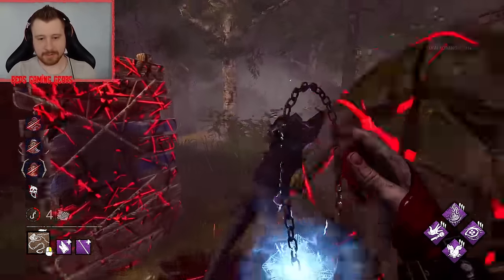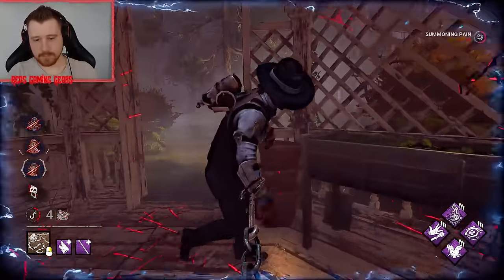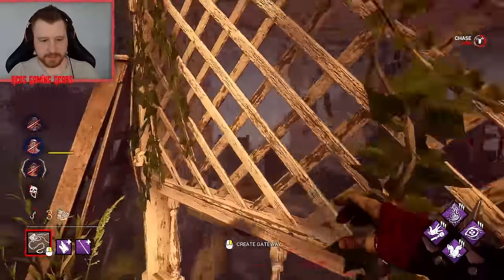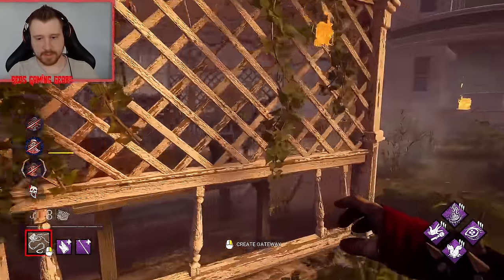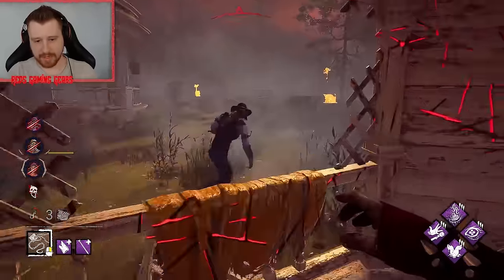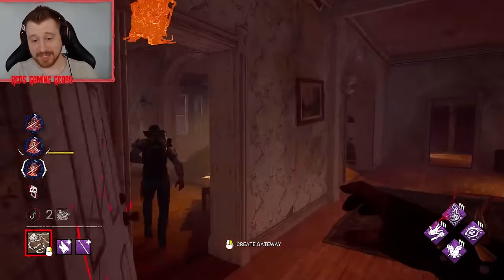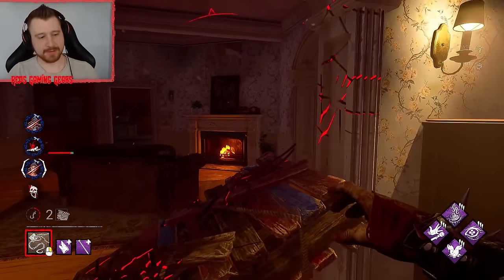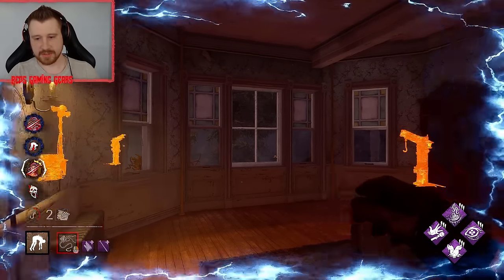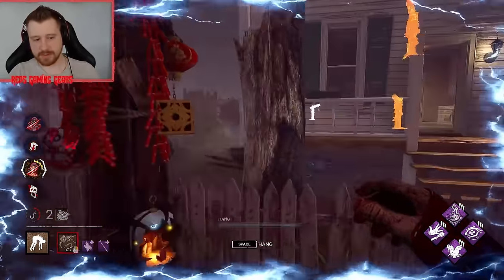I knew it. I'm getting stuck on literally everything right here. Unlucky — oh well. He doesn't make it anywhere else, and he can't dead hard. There go the gens. The gen upstairs is almost done, but this is pretty much going to seal our victory here. We'll find the next survivor in a moment. When our box spawns up, we'll find the next survivor and claim the 3K.